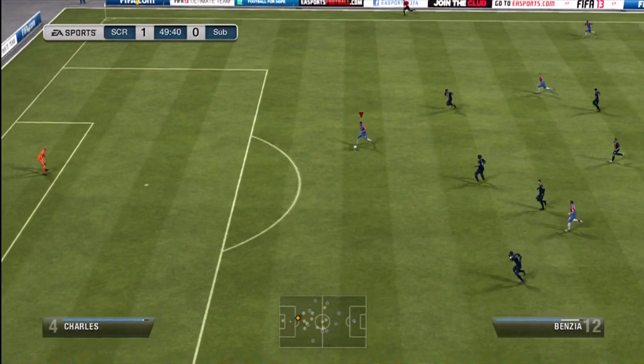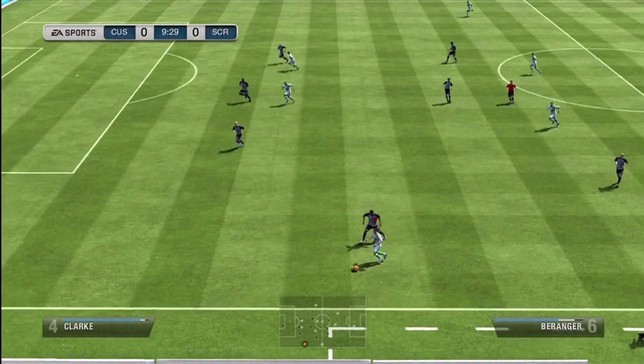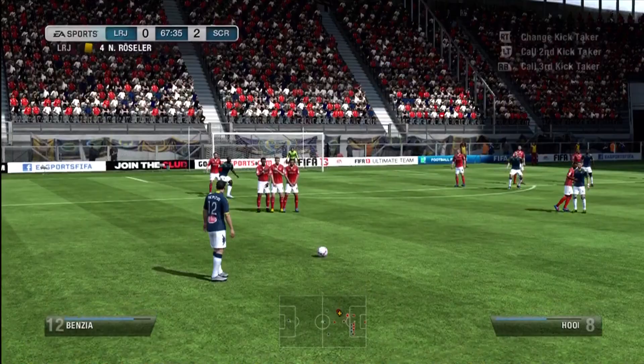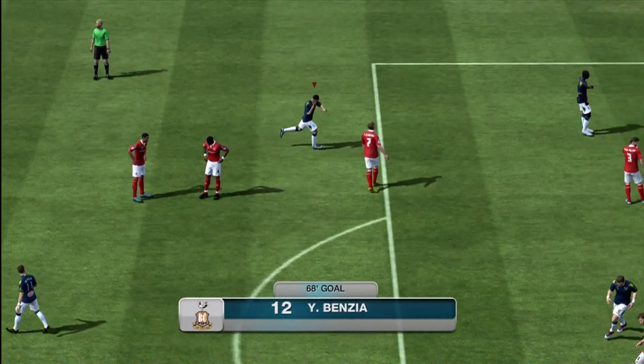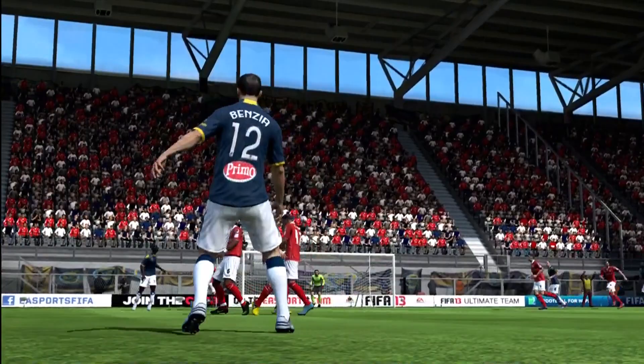Getting into the goals right now — this first goal is with Benzia. Rainbow over the keeper was actually pretty nice; I've done that quite a bit on FIFA 13. I'm playing a 4-4-1-1 formation, and that's the same formation I played with my bronze English squad. I really like playing it — I like the fact that there's a striker and a center forward, how one plays up a little bit and one plays back. I think it fits my style of play. If you guys haven't tried a 4-4-1-1, definitely try it out — I'd say it's one of the best formations in the game.